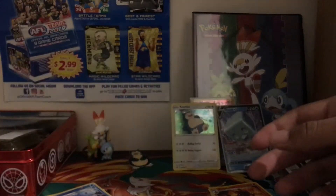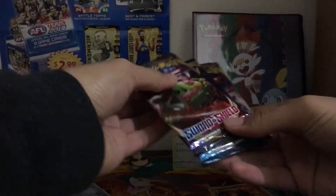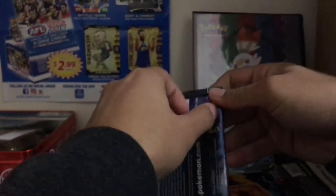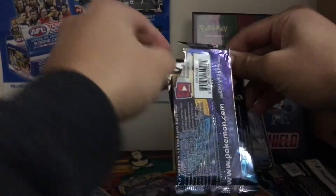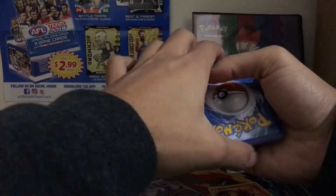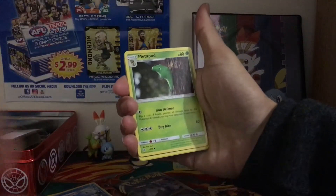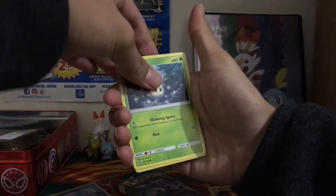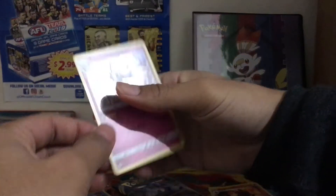Three packs here — Sun and Moon Base, and two Sword and Shield. We'll do Sun and Moon first since we haven't opened that set in ages. We've only got a couple of GX's from that set. I keep forgetting to do the energy guess. Let's see if we can pull something — Metapod, Dratini. Reverse Yanma and then a holo Relicanth, so not too bad — they always put a holo in these pin collections.